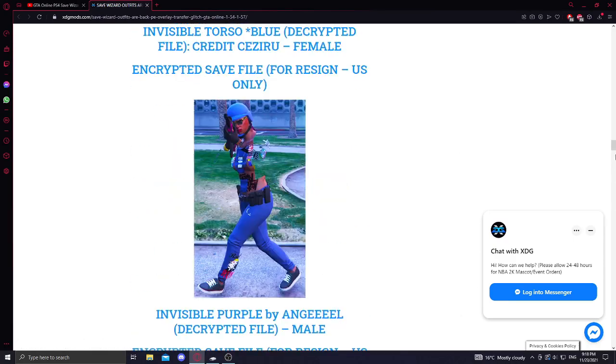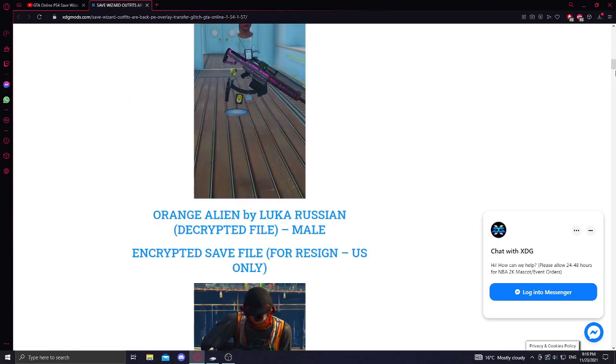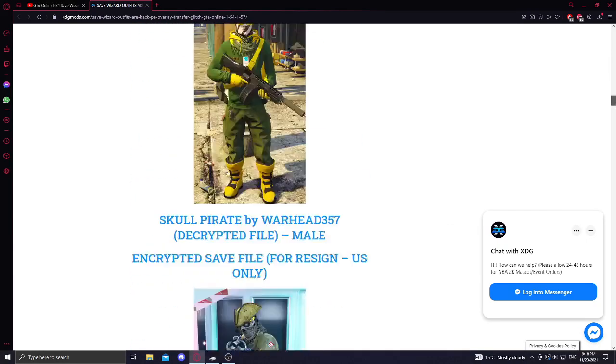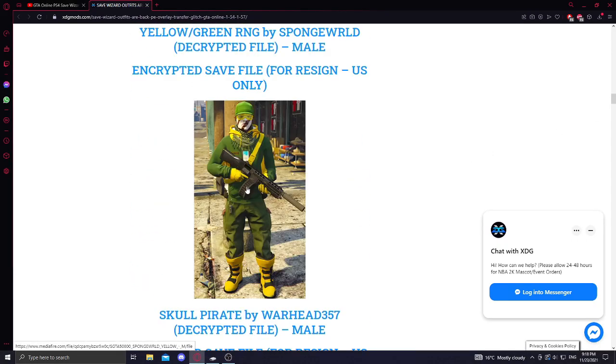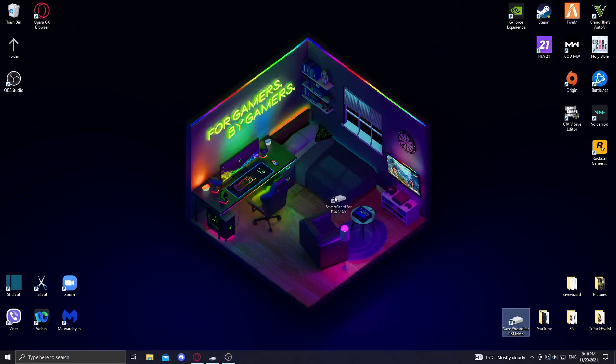So for the first step, you need to come to the website that you have linked down below in the description and find the outfit that you want. I'm gonna pick the green one and download it, as you can see on the top right.